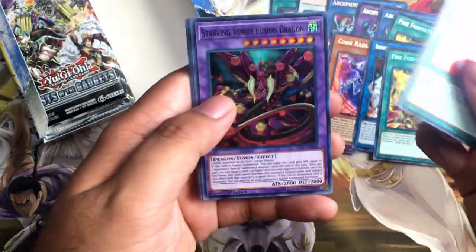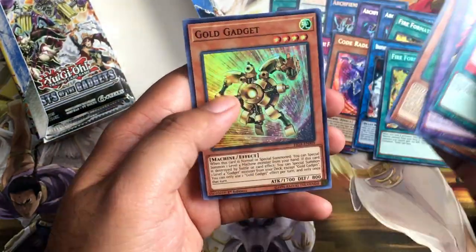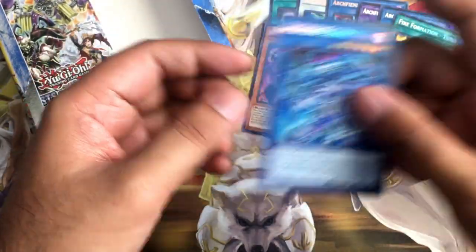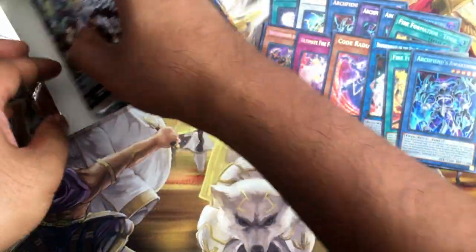Fire Formation Yoko. Starving Venom. Fire Fist. Gold Gadget. And we got a playset of Archfiend's Awakening — that's cool. Alright, 12 more packs to go.